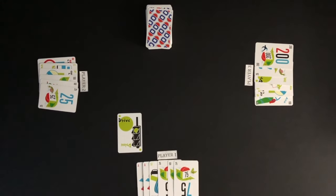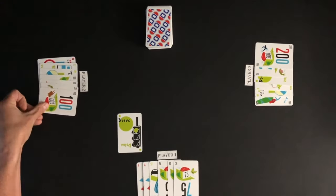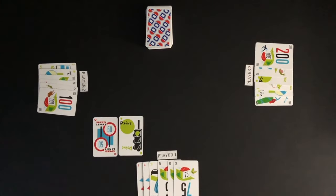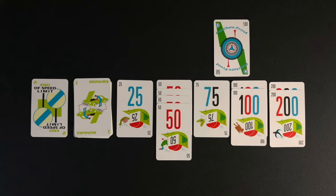After playing a card, play moves left to the next player. Player 2 draws a card. Player 2 does not have a drive card to start but will play a speed limit card against player 1. Play moves to player 3, and players will continue to take turns drawing and playing. The first player with a total of 1,000 miles or more earned between their distance cards and safety cards wins the game.